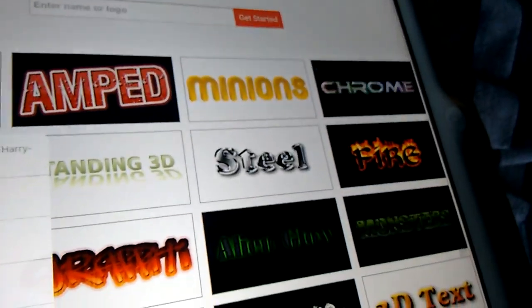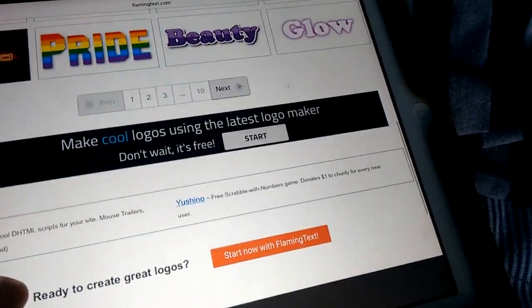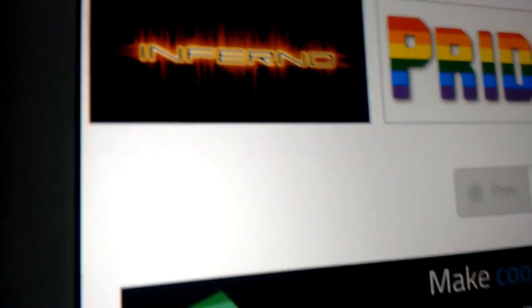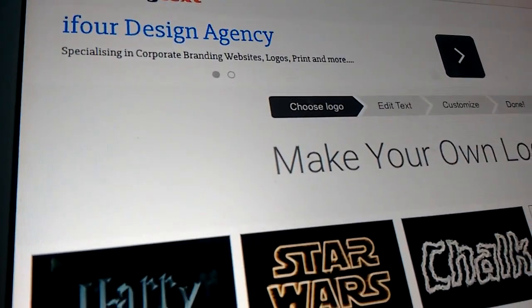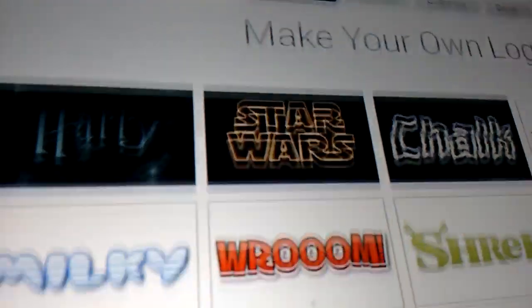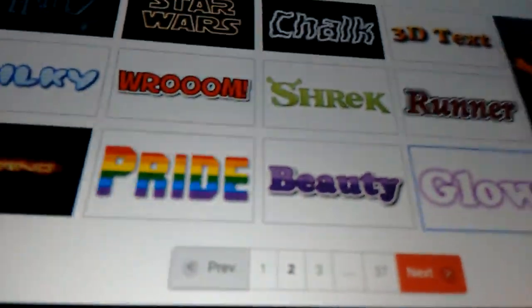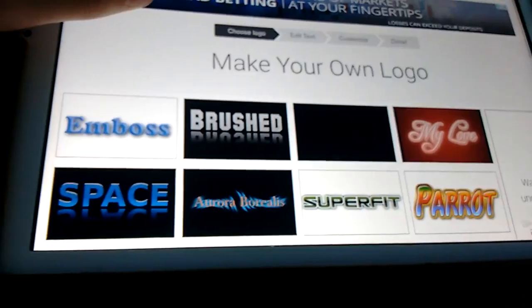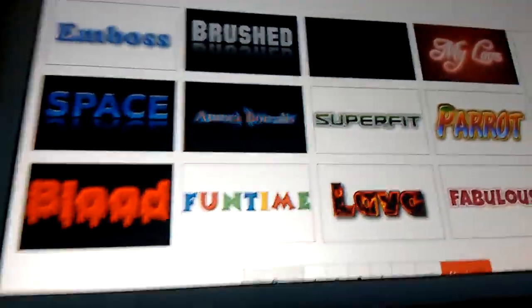We've got Minions. Go to page 2. You have all these again but just in different order, and there's some new ones like the Glow 3D Texture. And here is where the new ones start off.